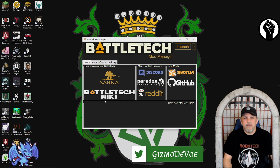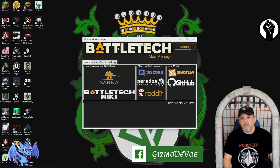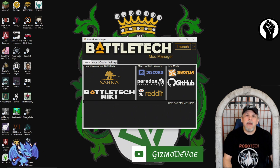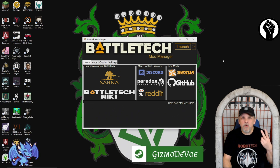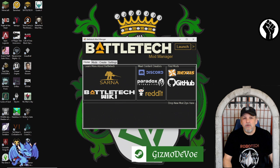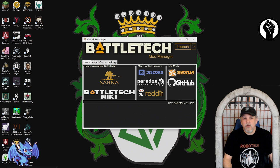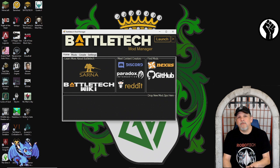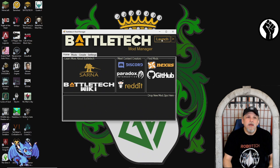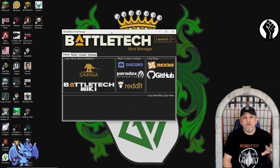You can launch the game from here. It links to Sarna, which is the Battletech wiki — so if you have questions like 'what are the two quad mechs?' you can look those up. By the way, those are the Scorpion and the Goliath. You can also go to Nexus and find your mods, go to GitHub for more mods, and this manager allows you to add or subtract mods based on what you want to do.